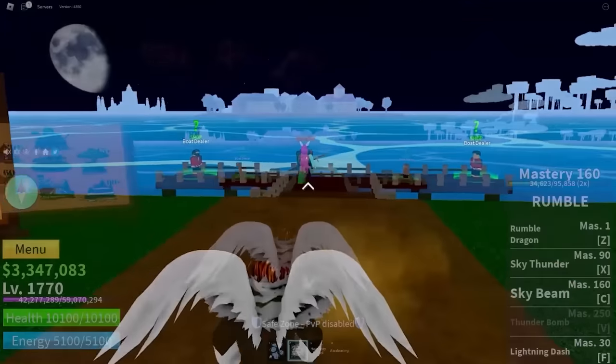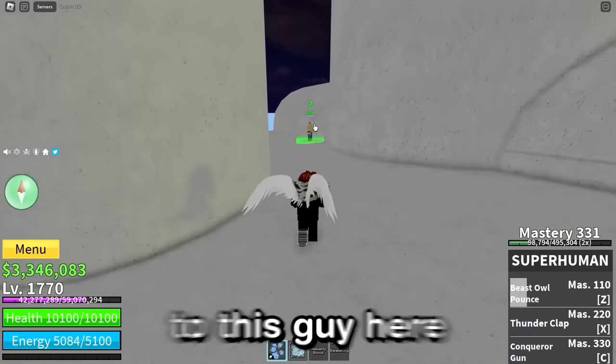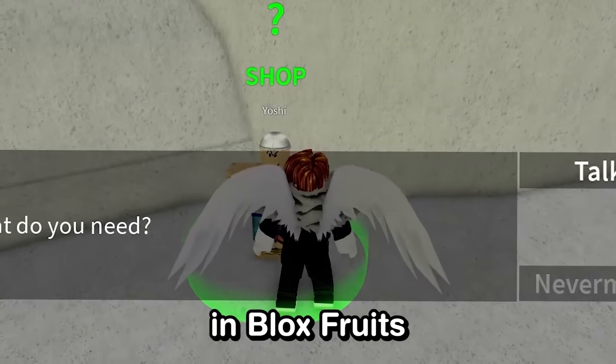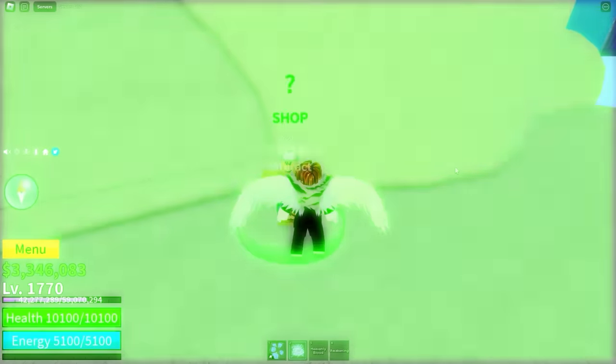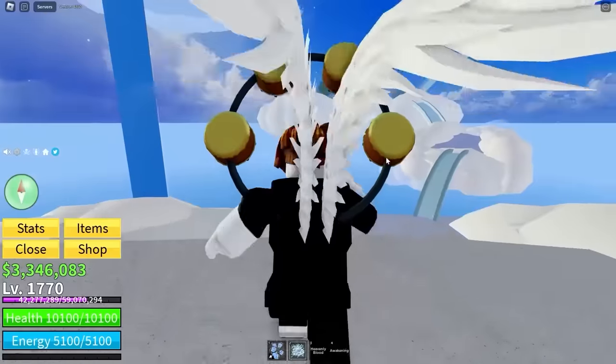To begin with, we need to come to the first sea. You don't want to know how long it took me to get here just using lightning dashes. We talk to this guy here called Yoshi - I don't know why there's a Mario character in Blox Fruits - but he'll sell us this Tomoe ring, which I already have. And now we have got the Immaculate God Drip.